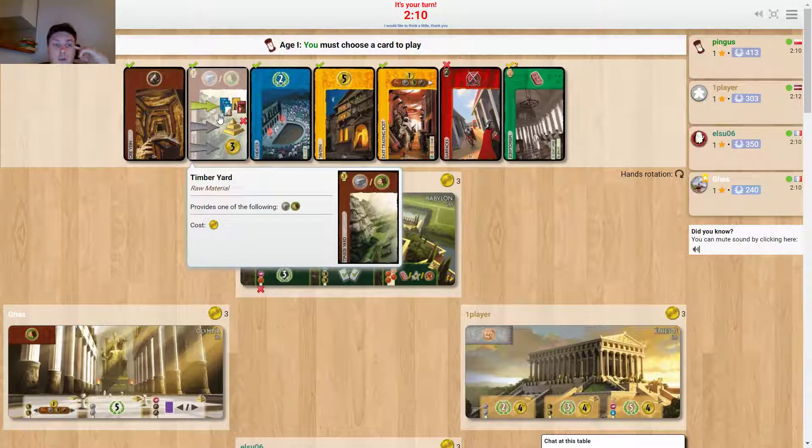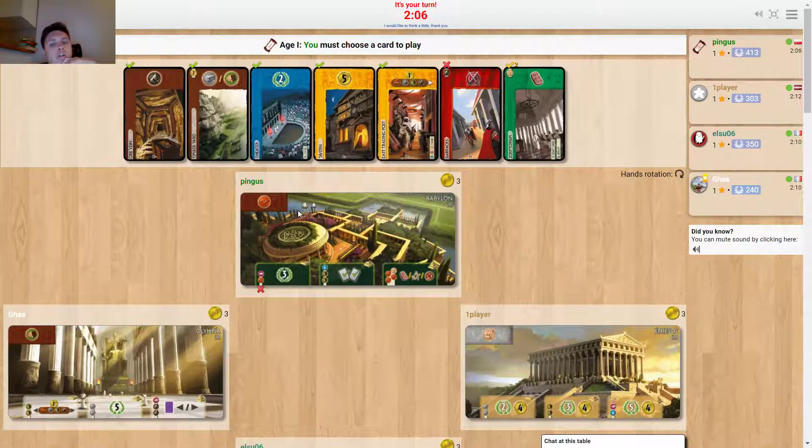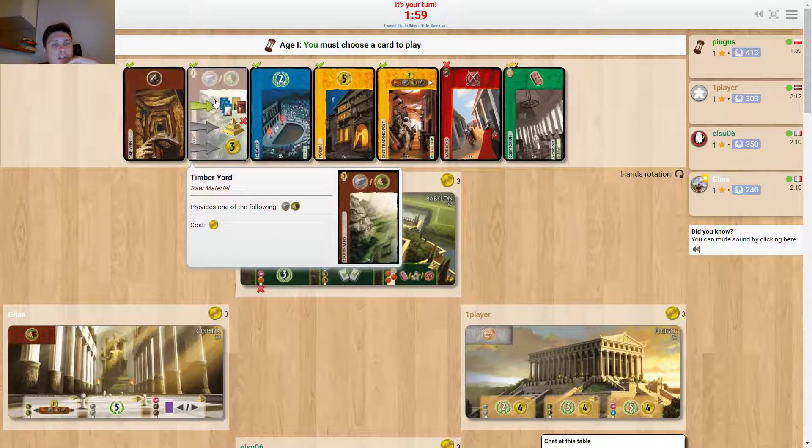This is interesting, I think. I will choose the double resource as there is no gray card offered. This doesn't interest me that much. This is too risky, I think, and this is just better.